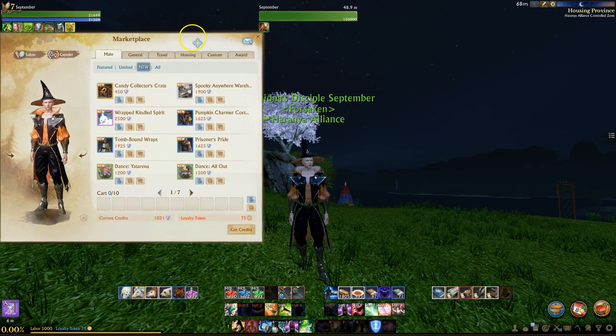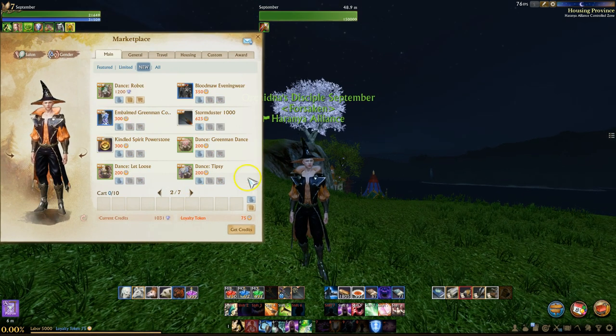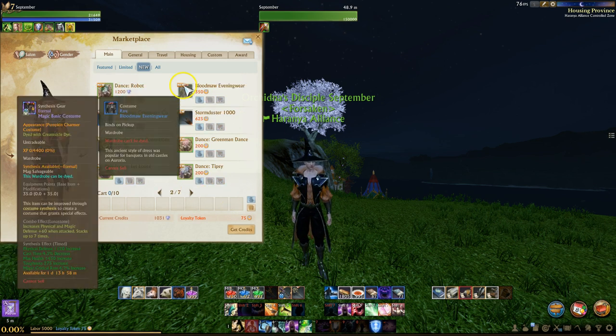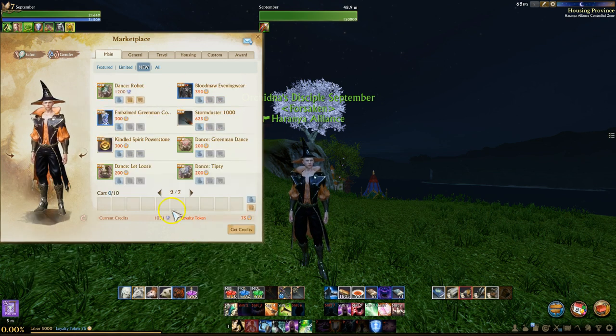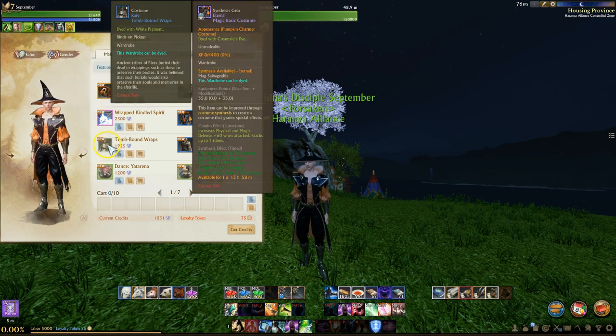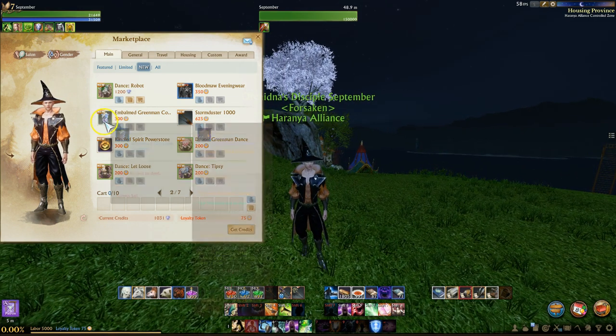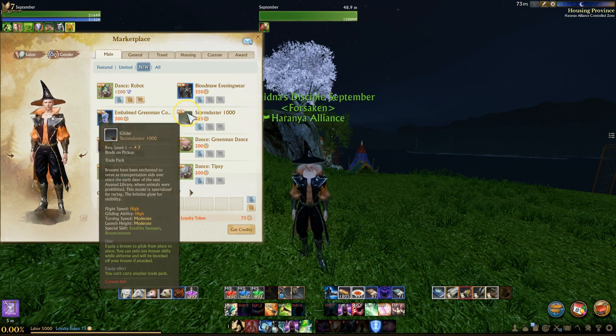First let's talk about the new costumes available outside of the RNG box. There is actually a total of five new ones or five returning ones. The first up is the Embalmed Green Man, and this is a loyalty costume. I didn't personally buy this one because even on the test server, loyalty is pretty limited, and I just spent a big chunk on the broomstick, which we'll talk about in a minute.